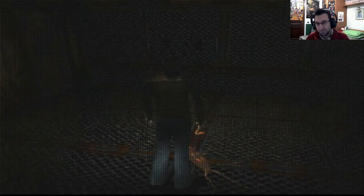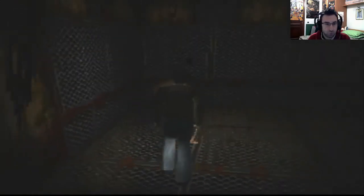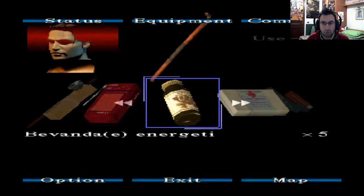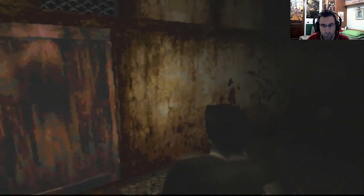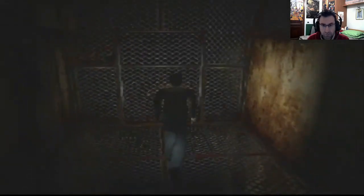Stiamo in una zona che prima non era assolutamente accessibile. È cambiata tanto, tantissimo — c'è tutto rugoso, il pavimento e le pareti sono diverse. Che cacchio sta succedendo ancora qua? Purtroppo non lo sappiamo. Prendo la pistola. Quanti colpi abbiamo? Qua siamo nella zona. Andiamo a vedere se si può andare all'infermeria. È bloccato.